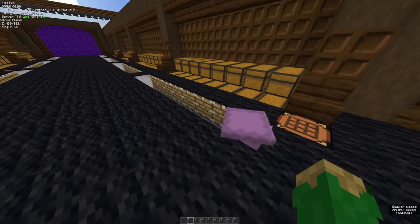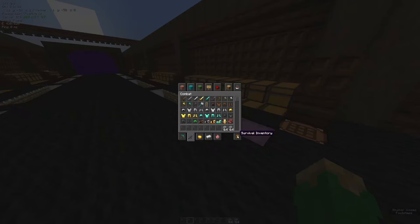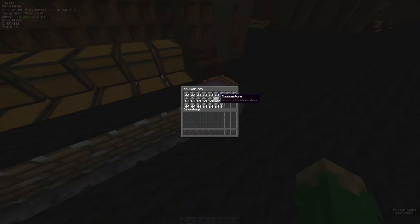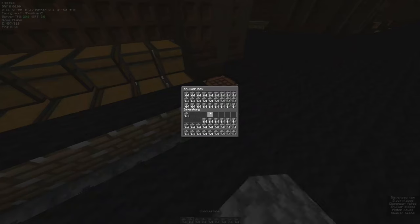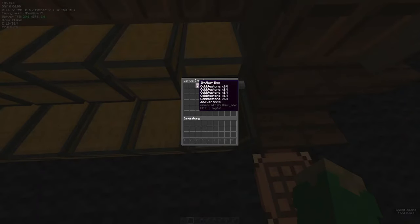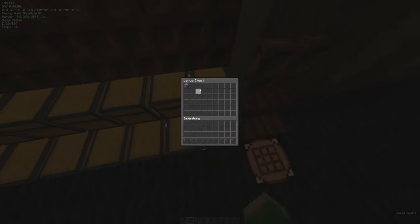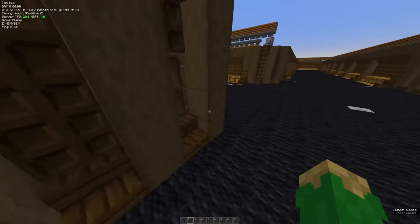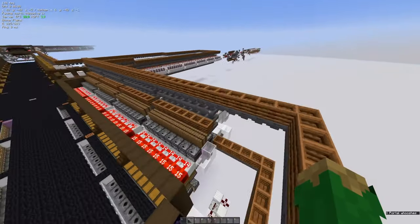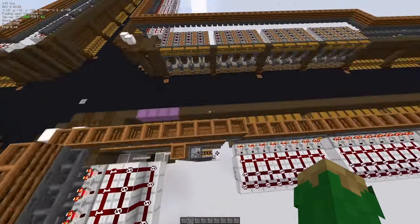When the shulker boxes are full they get sent down into the chest with a box display, so you can always just go grab a couple stacks out. If you take everything out, place a new shulker box in — as long as you have enough boxes in the chest — and full boxes from there also go into here. We have 64 box loaders here, which is plenty.